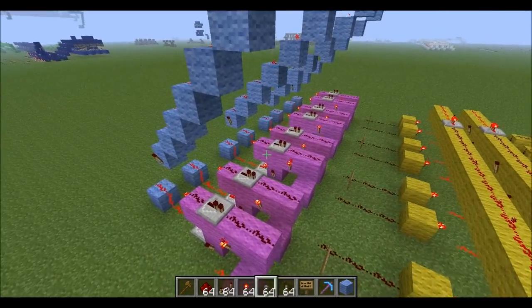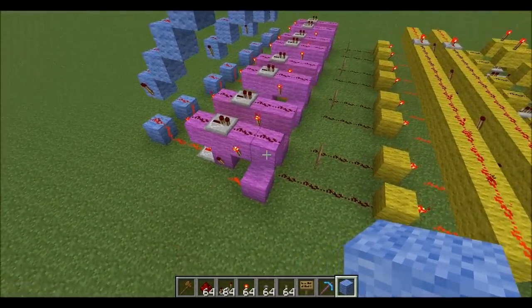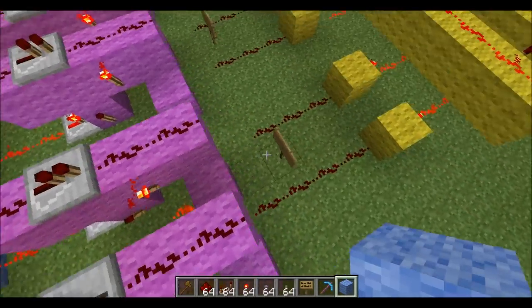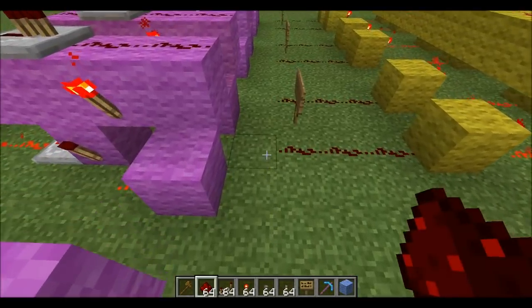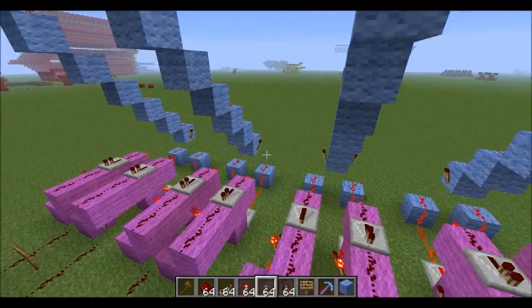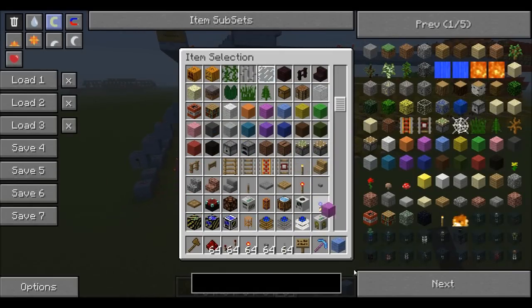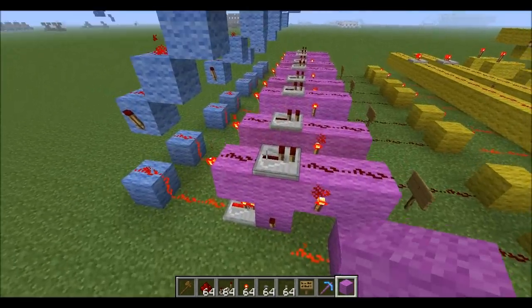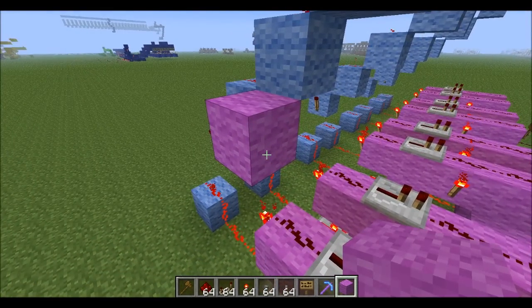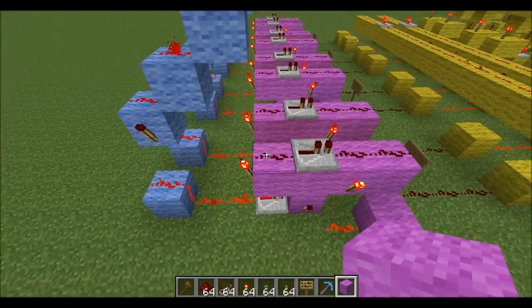The next thing we want to do is the two writing functions for the input registers - write to the A input registers which are on the right, and write to the B input registers which are on the left. And I've just realised I've forgotten to fill in these. This isn't a particularly hard thing to do.